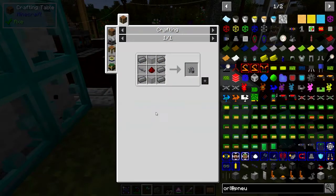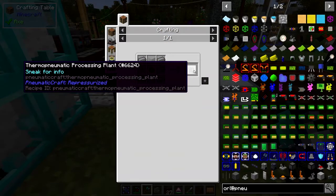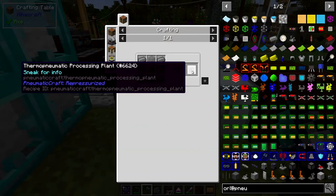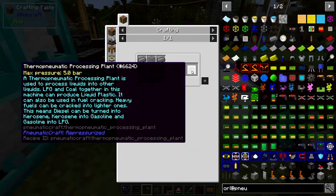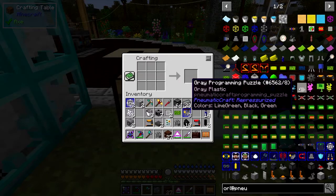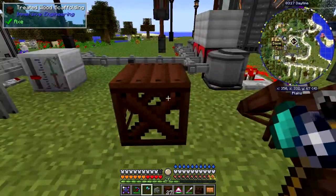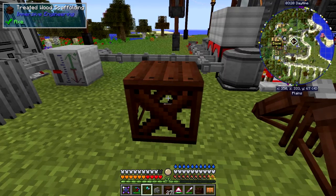What we need are these Thermo Pneumatic Processing Plants, and what these do is they basically convert different fuels into higher-level fuels. Eventually you can use LPG and coal and this will make plastic — and it makes quite a lot of plastic because I've been testing it out. So let's start and put one of these down; they need basically heat and they need power, so I've got a space here which I'm planning to use.